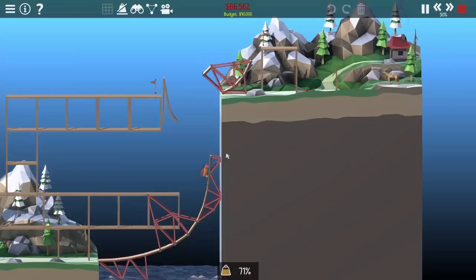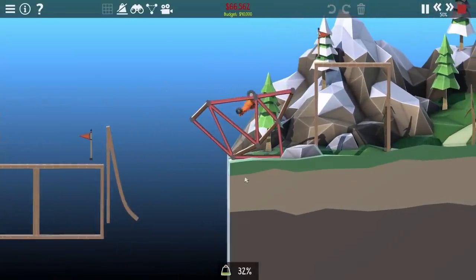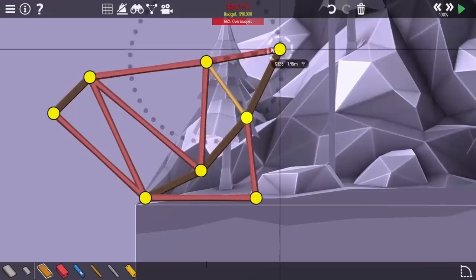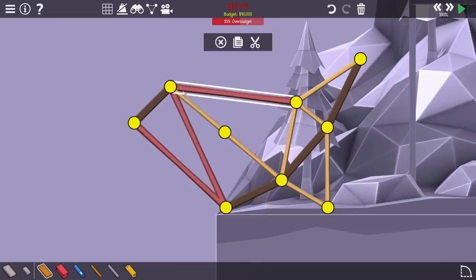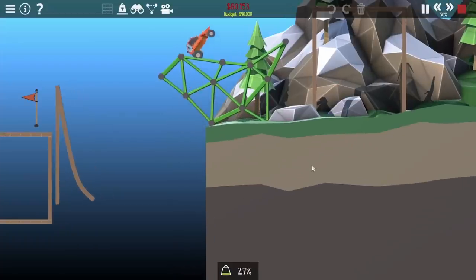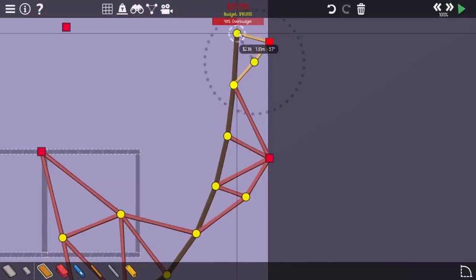After some moderate redesign, I got the car to go all the way up to the top, hit the catching road, get on the ramp, and hit the flag. But I was still way over budget. I worked on the top piece first, replacing a ton of stuff with wood. The car got all the way up, hit the roadway, nothing seemed to break, and it still hit the flag — but I was still over 50% over budget, so I had to work on the bottom part too.